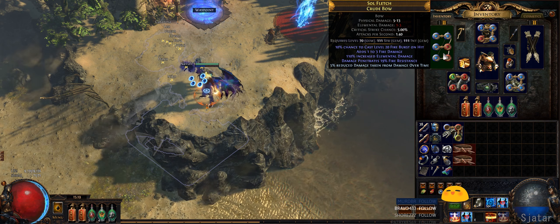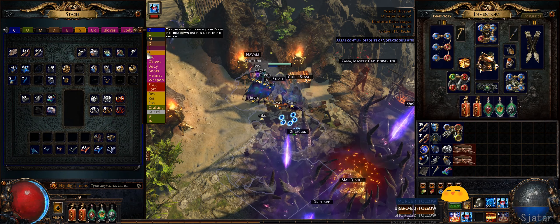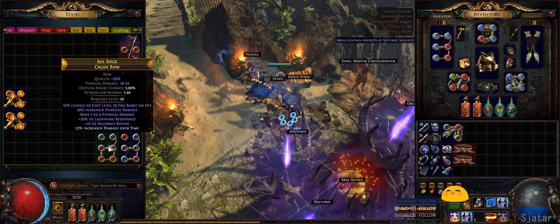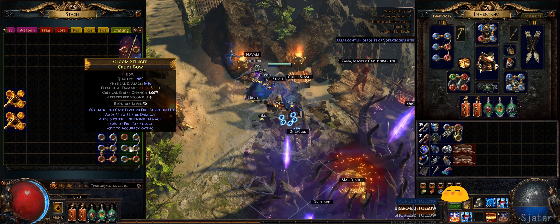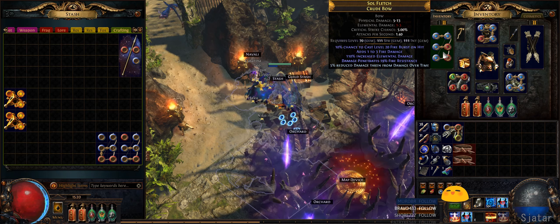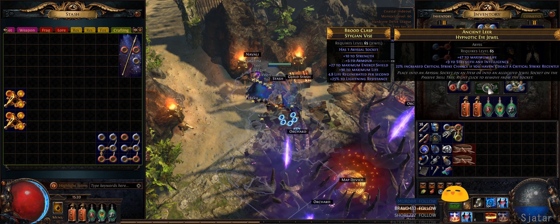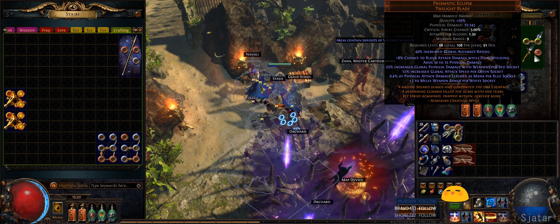If you just want to test this build without the expensive bow, I was previously using a Twylburst with an Essence of Hysteria craft — chromed first. Something like that works fine up to around tier 13–14 maps. I don't think the expensive bow is required for guardians either — you can probably do it on the budget version. There's also a jewel in here — just life. The weapon swap is Sire of Shards with Prismatic Eclipse because of the huge overleech we have.